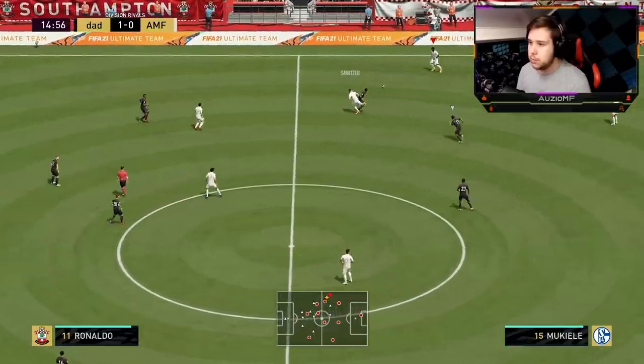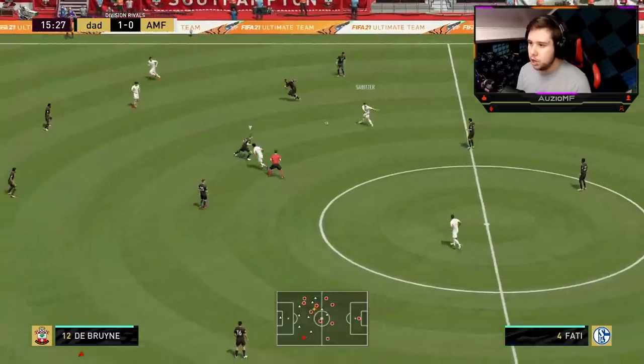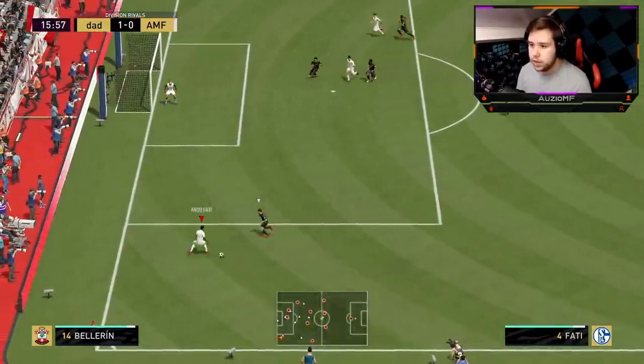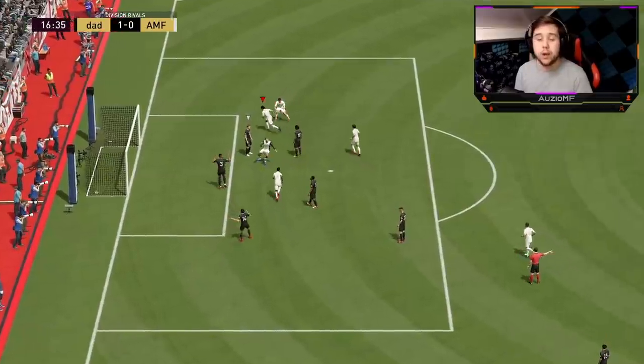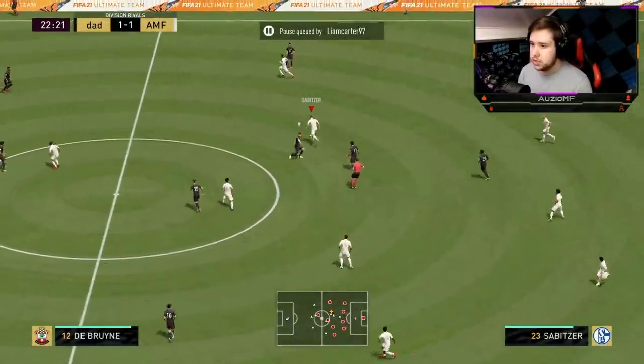Push into the open space, give it a quick 1-2. Going for an LB-Y all the way to the other side — what a ball. Going down the line, give it to Felix. Felix goes for that scoop turn, tries to get round the player and we get the goal. What a pass from Sabitzer. Over to Sabitza, nice little touch.